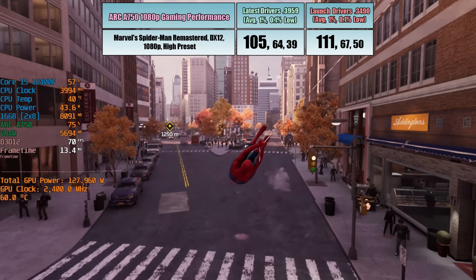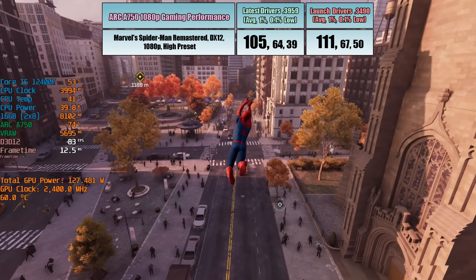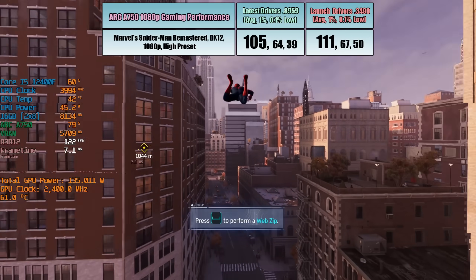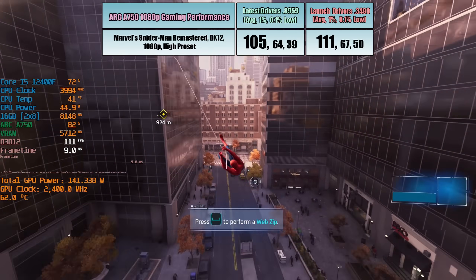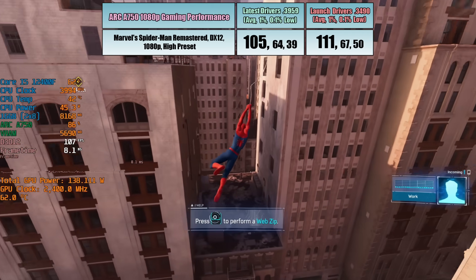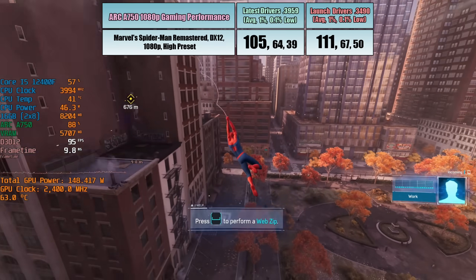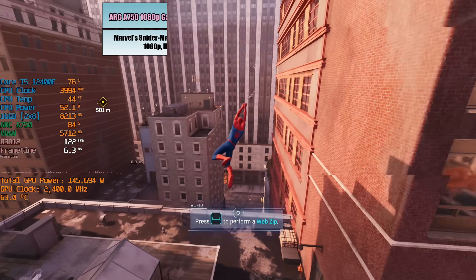In Marvel's Spider-Man Remastered, performance actually got a bit worse frame-rate wise, but this is bittersweet — because beforehand, and pretty much with every other driver apart from this one, the game did this weird flickering thing where you'd get strange red and blue glitches all over the screen. You might be able to pick it up if you go back and watch my original review. Performance may be a bit worse, but I'm prepared to accept this as the graphical glitches and artifacts have been cleared up. This is one case where performance is worse but actually better.